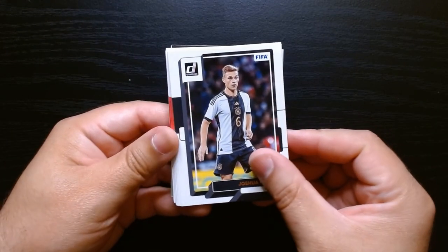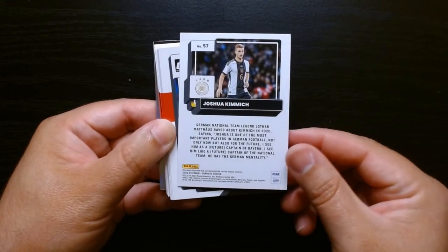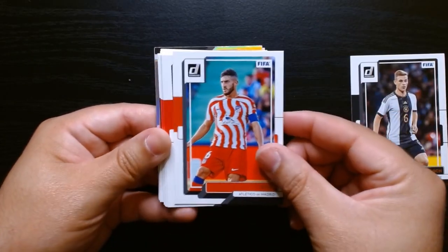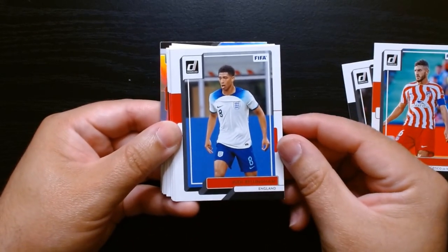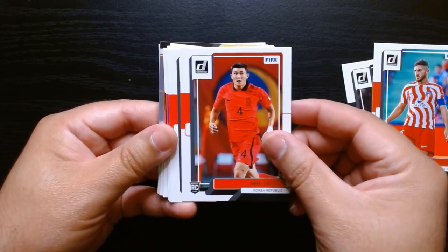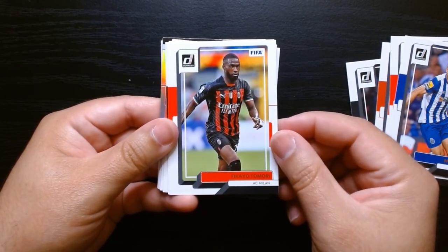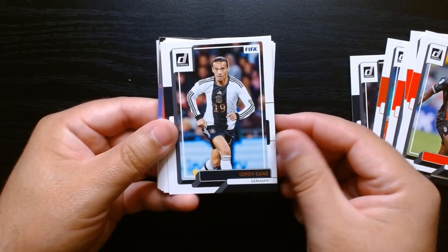Here we are. This is 2022 Donruss — it always looks more or less the same. It's the classic Donruss look, which we all know and love. Koke from Atlético. You get them when they're international teams, like here Bellingham with England, and you also get them with their clubs — Taremi, Tomori with AC Milan, and Sané with Germany.